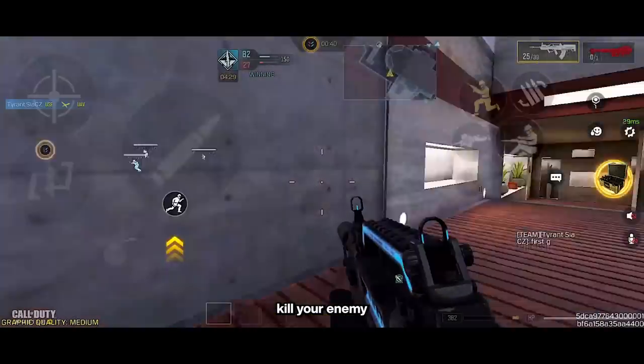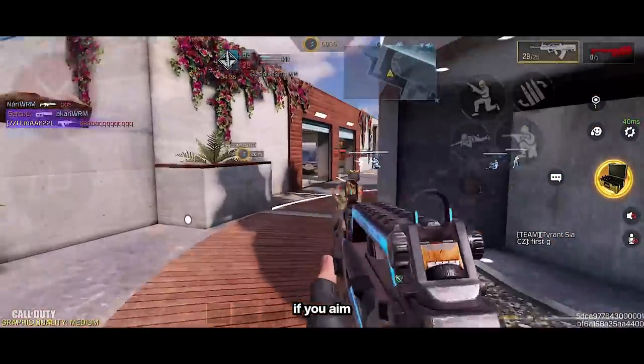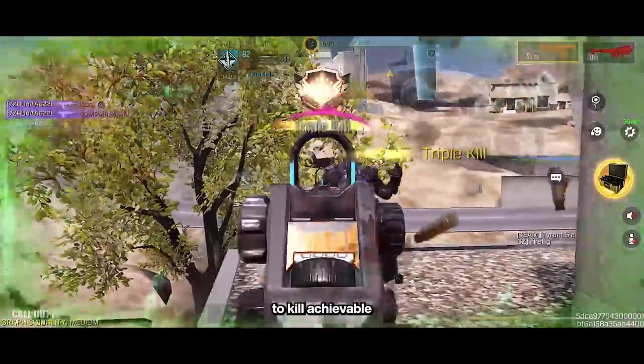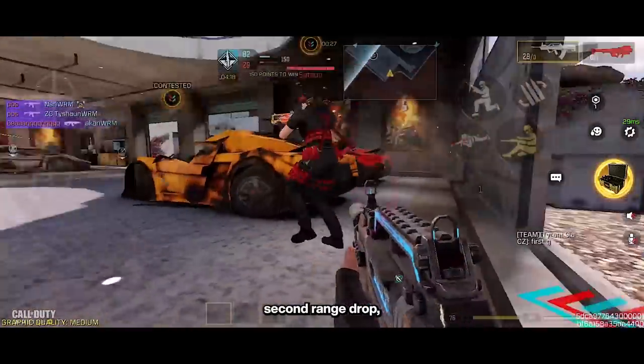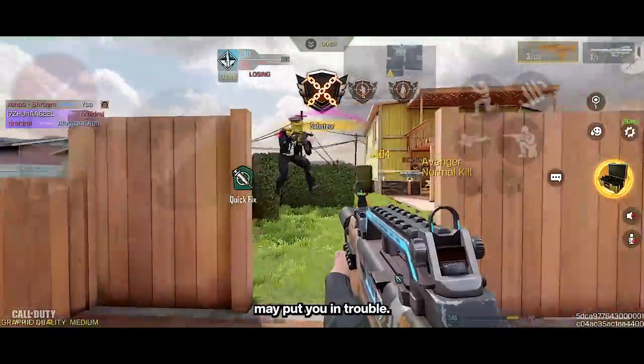When ammo management isn't an issue anymore, you'll be able to exploit the full potential of this weapon. You can four-shot kill your enemy consistently in the first range and extend this up to 26 meters if you aim for the chest or head — it has one of the fastest TTKs achievable with an AR at 210 milliseconds. After the second range drop, it is still pretty good, but the bad iron sight and weird recoil pattern may put you in trouble.